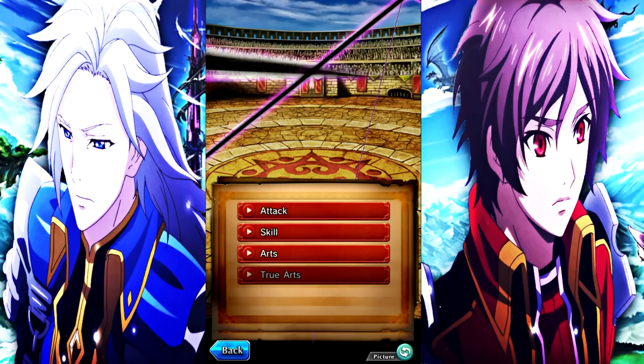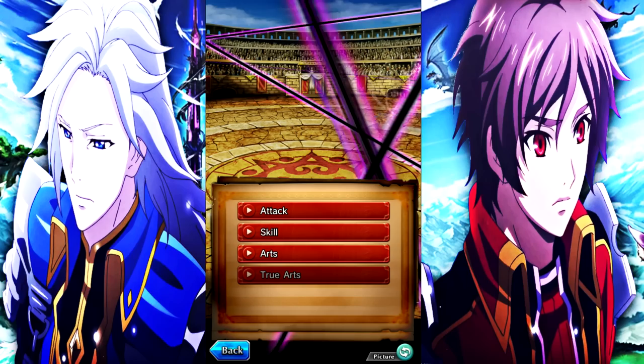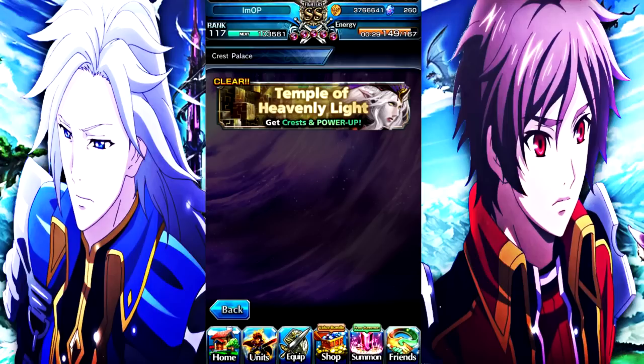One last thing before we move on: her true art actually dashes into it, meaning she's no longer on screen. That means she has iframes — whenever a unit goes off screen like this, most of the time they have iframes. She is pretty much invincible during this animation, which makes it very hard to kill her. That said, it won't make you immortal — it just helps in harder content.